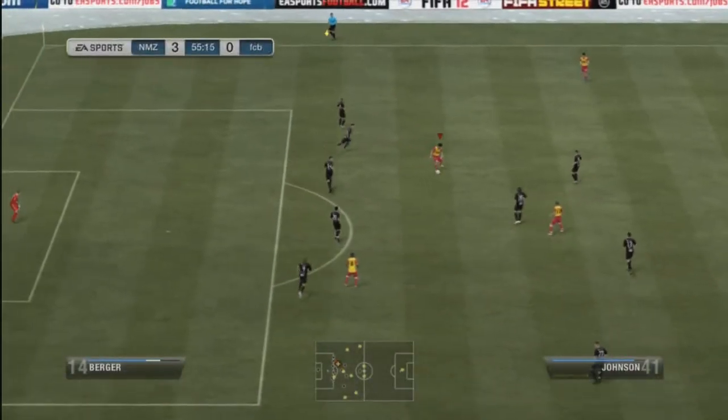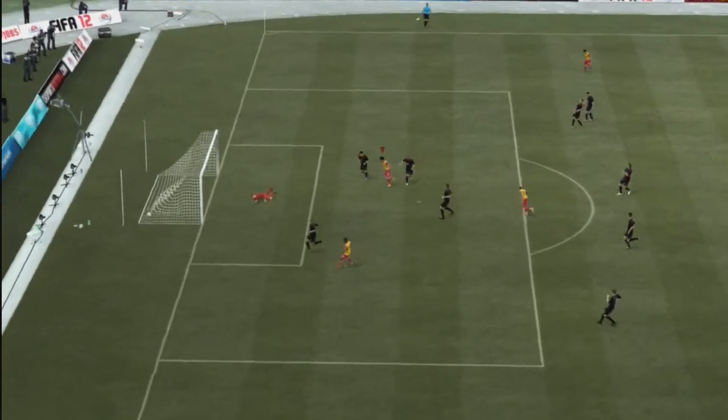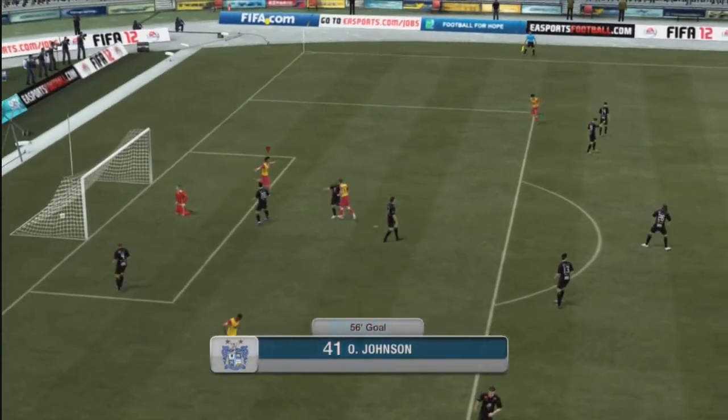This guy gets a yellow card, which is significant later. Again, I use a ball roll — he comes in for a tackle and I end up scoring because the ball roll just completely keeps control of the ball and makes the guy look like an idiot. Then I get the ball again, do a couple of step overs, and just drill it into the corner. Johnson is a good bronze player — he's still a great striker.